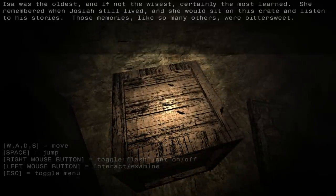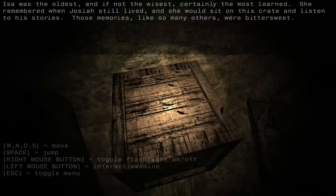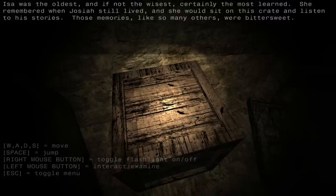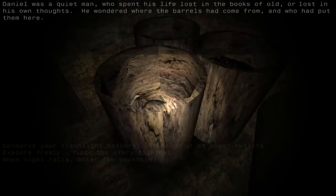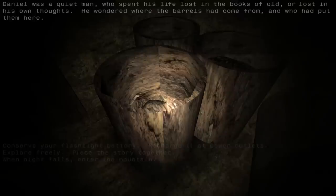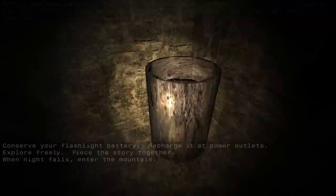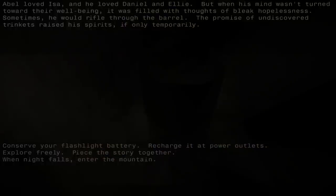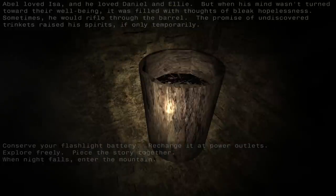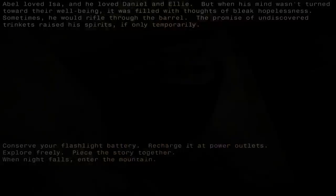Let's get more into it. Aissa was the oldest, and if not the wisest, certainly the most learned. She remembered when Josiah still lived, and she would sit on this crate and listen to his stories. Those memories, like so many others, were bittersweet. Daniel was a quiet man, who spent his life lost in the books of old, or lost in his own thoughts. He wondered where the barrels had come from, and who had put them there.